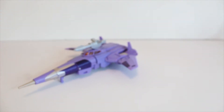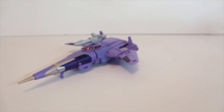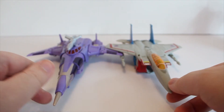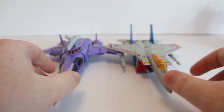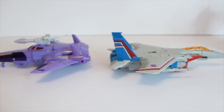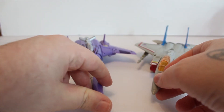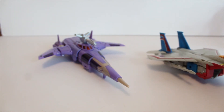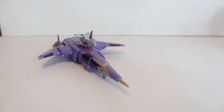Cyclonus — let's get a size comparison. Let me bring in a bot I haven't brought in for a long while, one I've been waiting to show off some decals on: Earthrise Starscream. That gives you a rough idea of the length and height of the bot when transformed. It's a really good comparison — basically the Earthrise Seekers mould. The way Cyclonus transforms and hides everything in this mould is perfect, just like what they did with the Earthrise and Siege moulds for the Seekers.